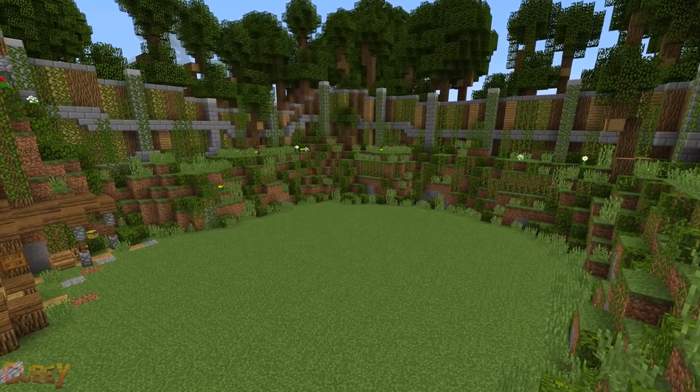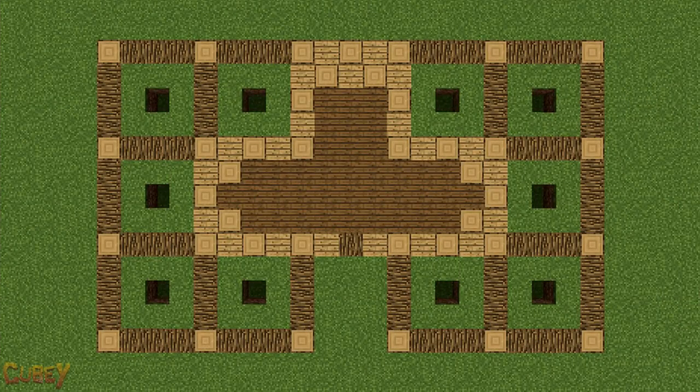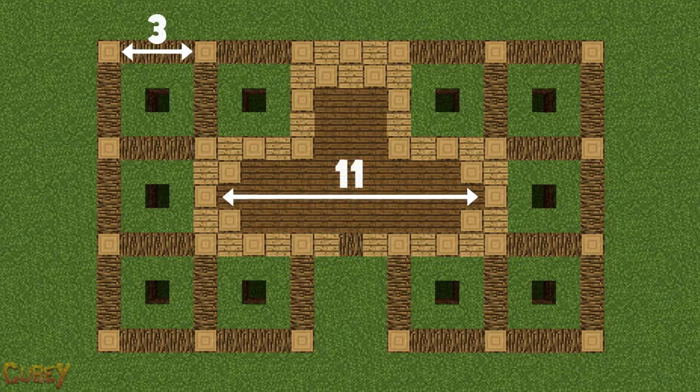So let's dive straight into building this beautiful home. First up, once you've found some nice land, for this house we're going to start with a floor plan. This will enable us to build the farmhouse very easily. Make sure that you copy out the plan carefully and ensure your oak wood blocks are facing the right direction.